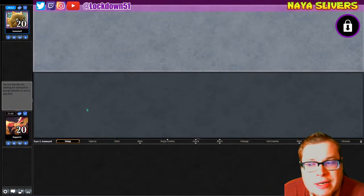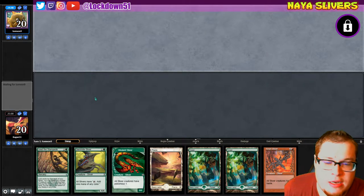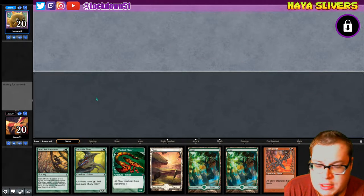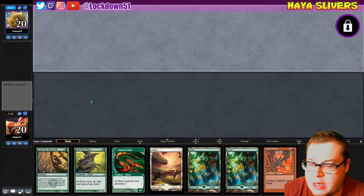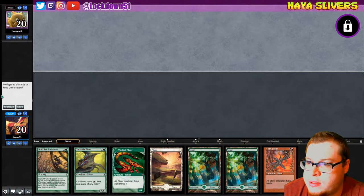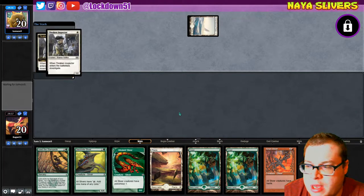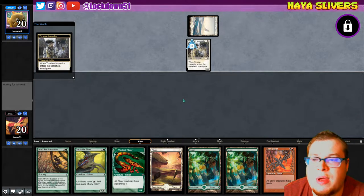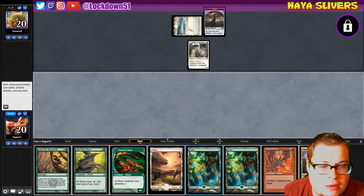Welcome back everybody, it's time to lock down some more Pauper Slivers and we are up against TomVon9. We have a decent hand — not a lot of power, but we got the Heart Sliver with haste. We need to leave Lead the Stampede for the refill. We'll keep — get that Viverland out turn one, turn two Gemhide. A one-drop would be excellent. Three-minute inspector again — are we up against the same deck as Monday? Everybody's trying to play this deck, that's for sure.